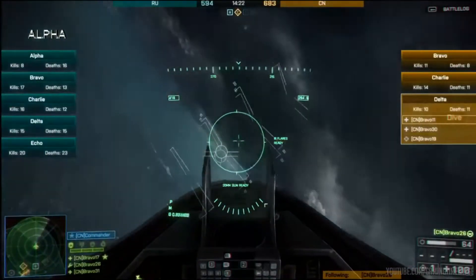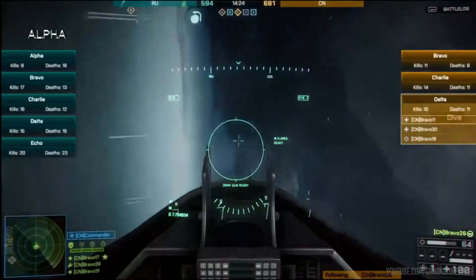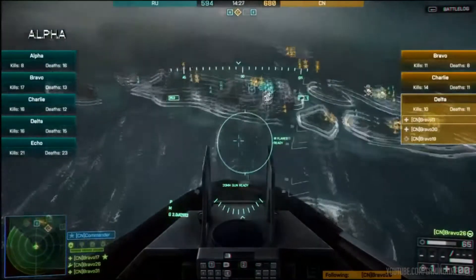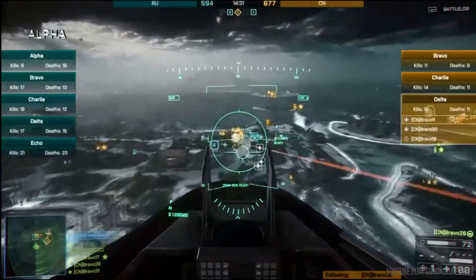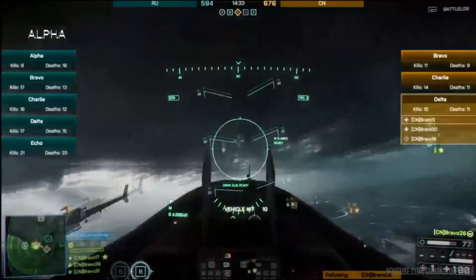At the same time, we can notice how the air radar range has been increased hugely — now it covers half of the map. Parcel Storm is not a really big map, but covering half of it is pretty impressive.